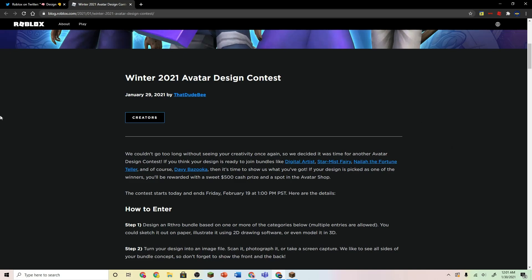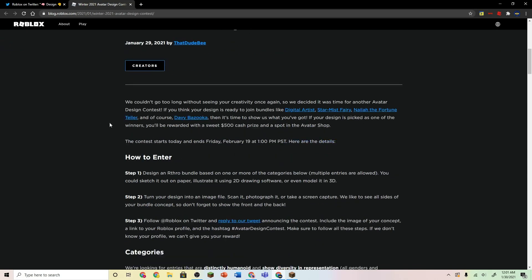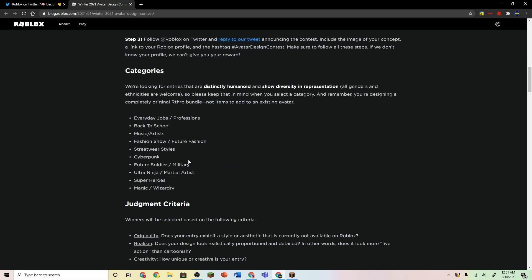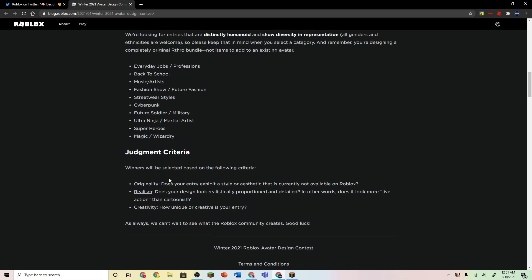There's this blog that came out yesterday with instructions and categories you can use. This is how submissions will be selected — things like originality, realism, and creativity.